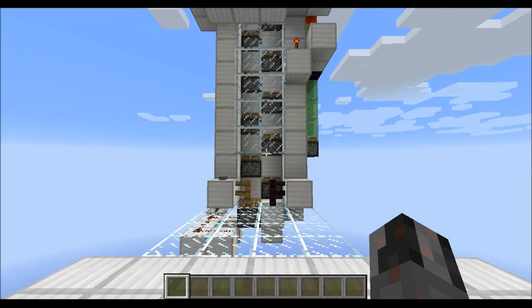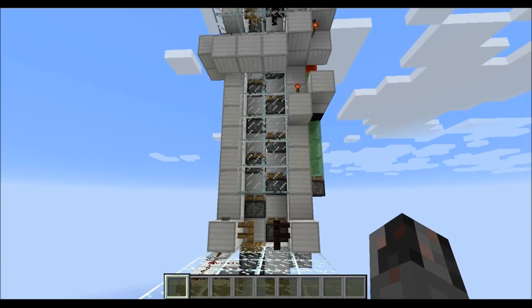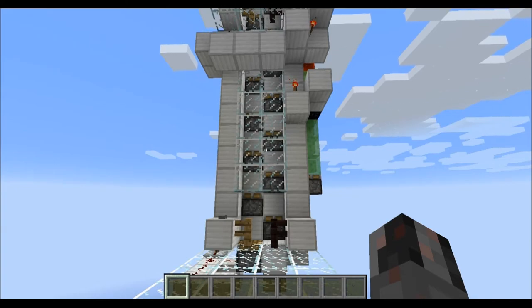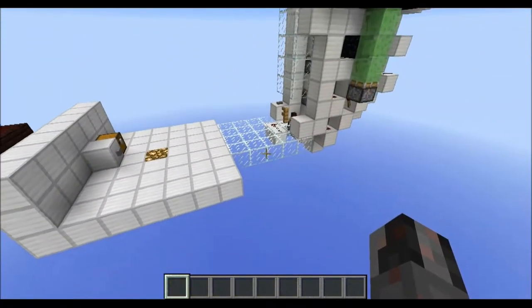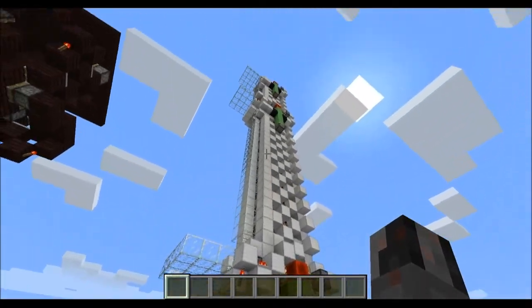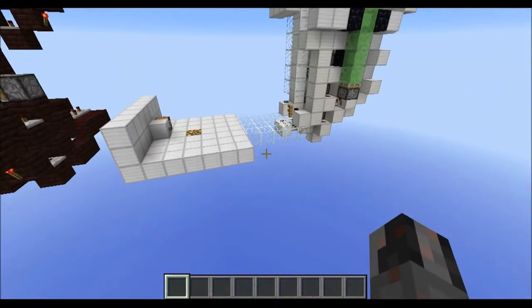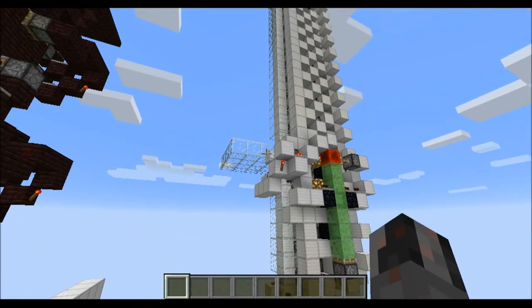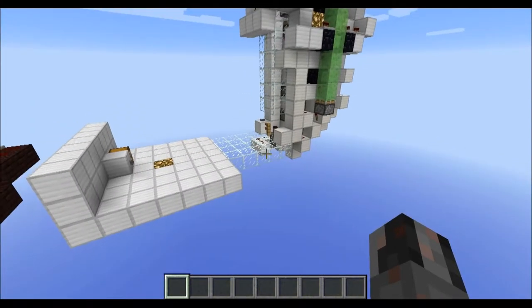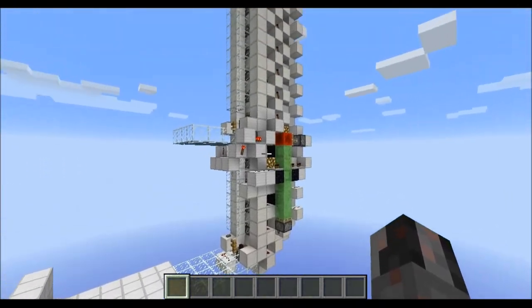Hello everybody, my name is Walter and today I want to show you my latest elevator design. It's a safe and modular up and down elevator. Modular means that you can have as many exits as you want. The only limitation is that each floor level exit has to be at least 10 blocks different in height, otherwise the timing won't work.